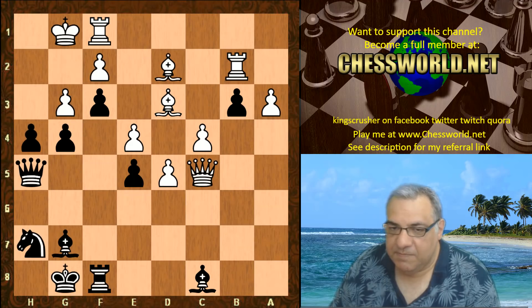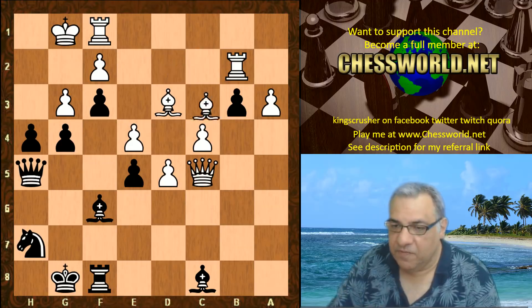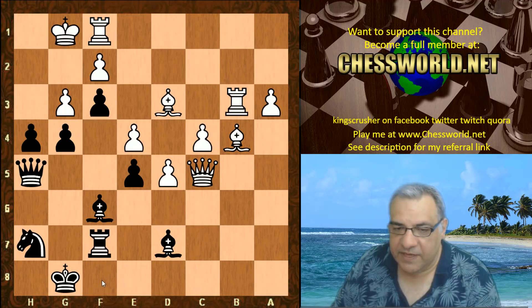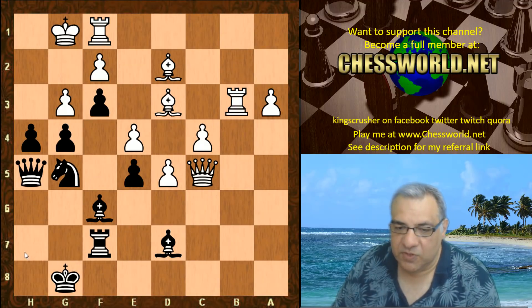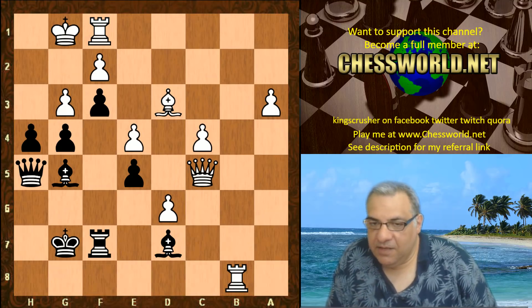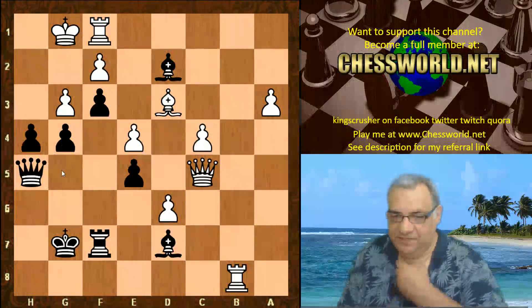So that threat is parried with Bishop d2. Bishop f6 is now played, Bishop b4 tying the knight down to the rook. Bishop d7, Rook takes b3, Rook f7 — the knight can come to f8 potentially, the rook can swing to h7. Bishop d2, but the knight uses g5 instead. We have Bishop takes g5, Bishop takes check, King g7, d6. Now Leela plays a really strong move, Bishop d2.